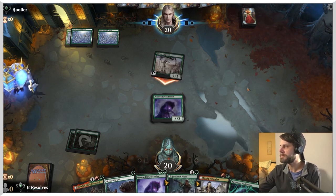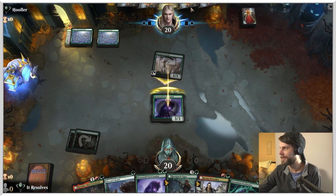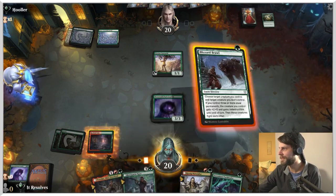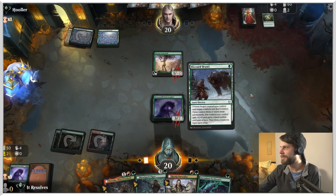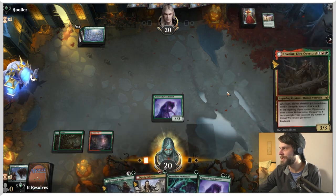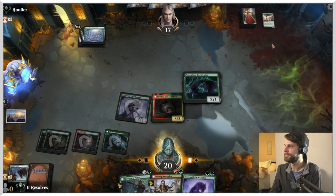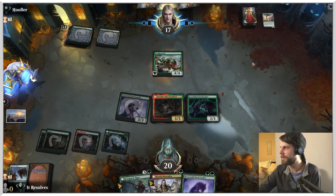Wow, they're attacking in. I'm going to block - they're playing mind games. I'm going to Blizzard Brawl and get this off the field. Hopefully if they've got another pump spell that sucks, but that was kind of a silly play on their end. Let's attack in - it's going to draw us a card. Fantastic. Let's play you and let's play you - pretty straightforward. Now we do need the double red at some point here, so that's going to be relevant. We did kind of pass up that opportunity, but I'm kind of okay with it.